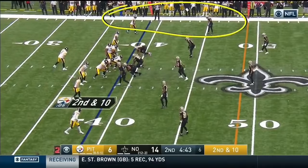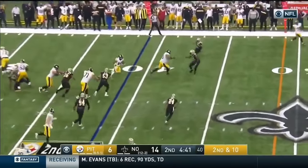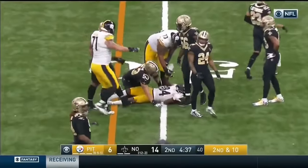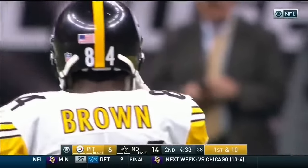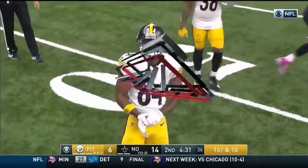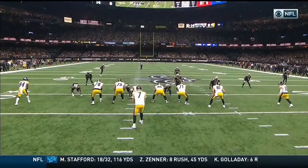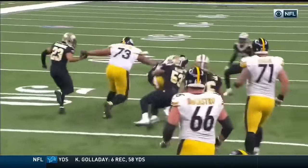Roethlisberger sees a corner on the running back and knows it's zone. He wants to get this ball underneath quickly. It goes to Brown with a blocker in front and picks up 11. When he caught it, Ramon Foster was over there to help. Foster's the left guard — he's going to get out, pretend like he's going to block a lineman, then go out and get a linebacker, creating the lane for Brown.